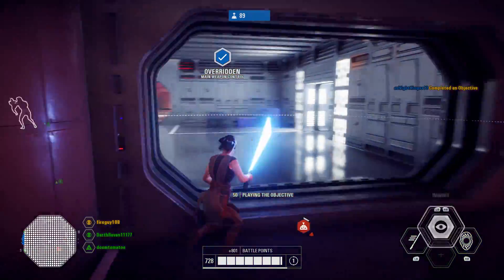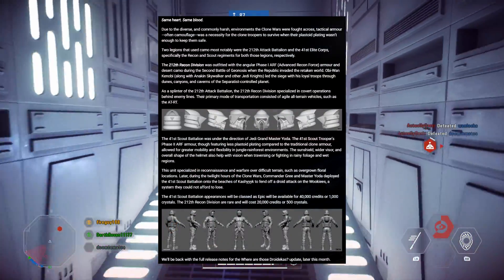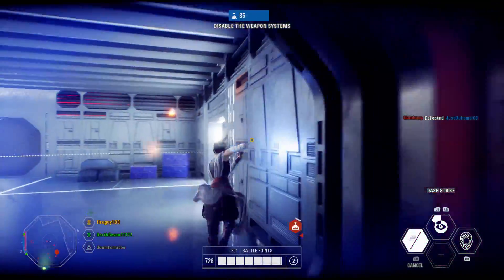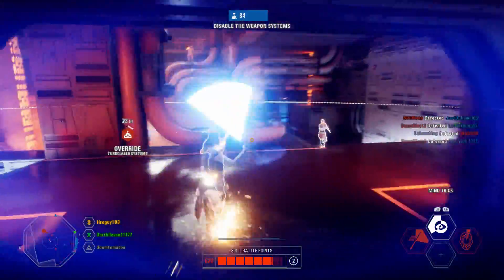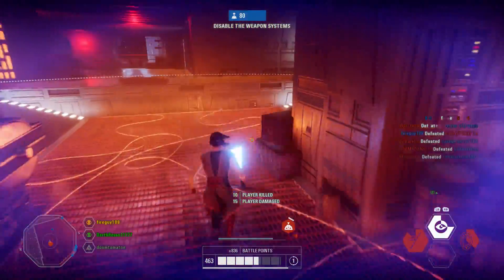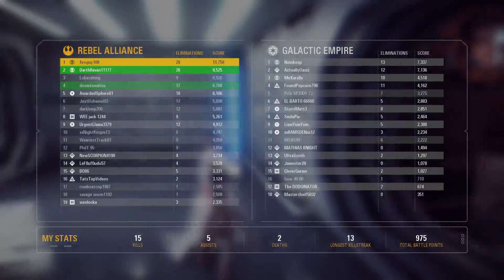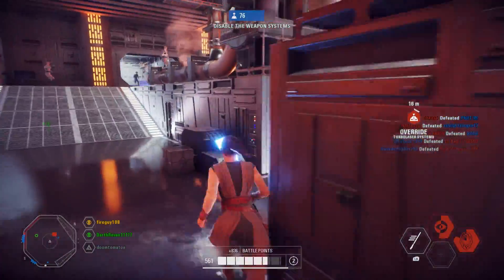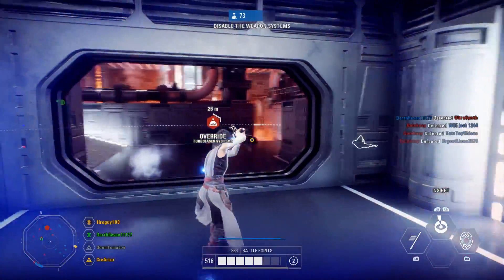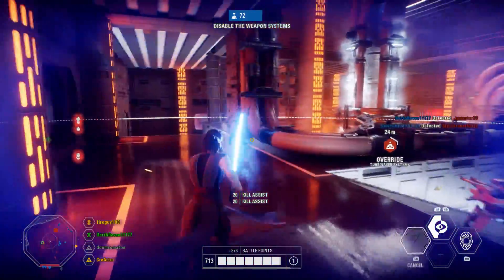The June update for Battlefront 2 — as listed on the community transmission — we will be getting the General Skywalker appearance, which will be epic at 40,000 credits or 1,000 crystals. We'll also be getting the 41st Scout Battalion, epic again at 40,000 credits or 1,000 crystals. And finally the 212th Recon Division, which will be rare at 20,000 credits or 500 crystals. Ben confirmed on Twitter that the two new sets of Clone Legions will be available for each class.